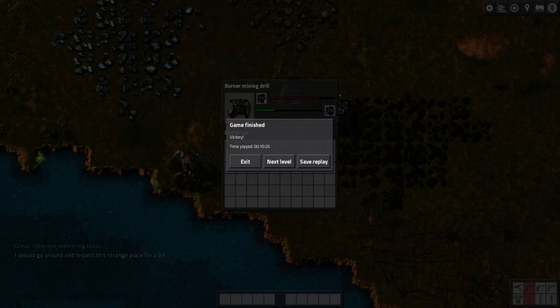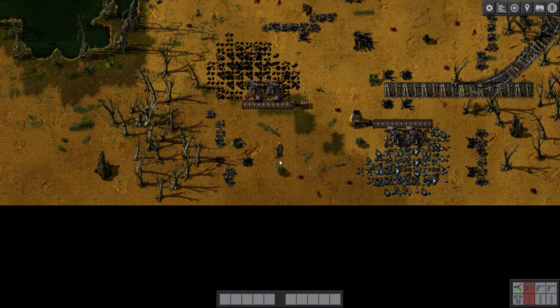Hello and welcome to episode 2 of my Factorio tutorial Let's Play series. This episode will be on continuing the tutorial campaign which will lead us to level 2, so let's click on next level. It takes a little while to load and there we go.